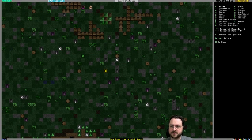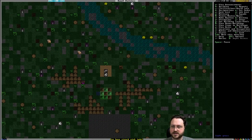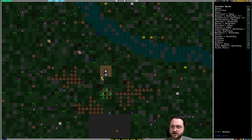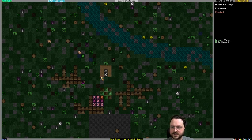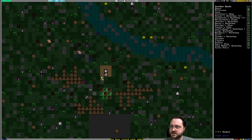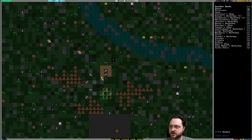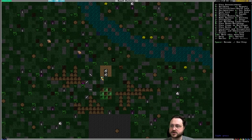I should make a refuse stockpile right now — a little garbage dump up top for a while, close to the stairway, and we'll probably move it later. We also need to get our butcher's workshop going on the surface so we can actually start hunting. And a tanner as well, so any hides get turned into leather as opposed to rotting.